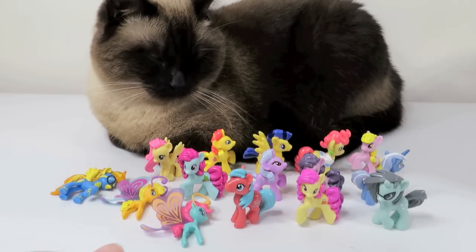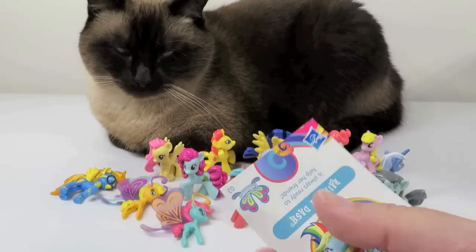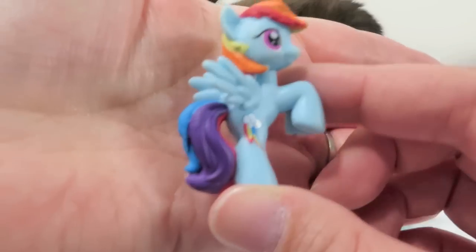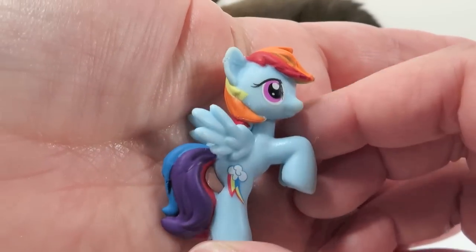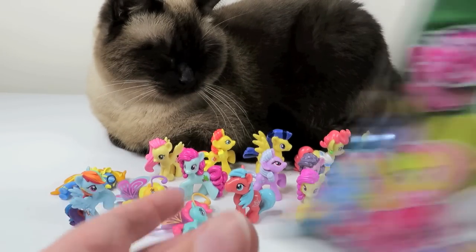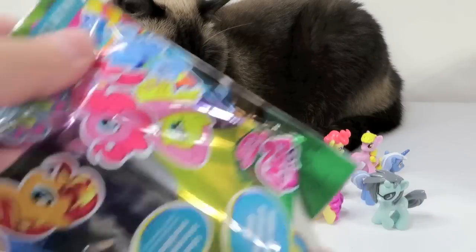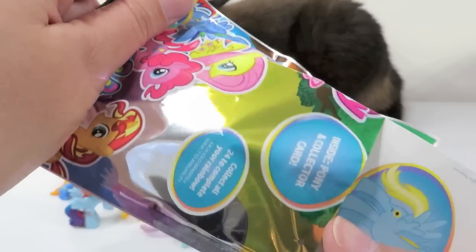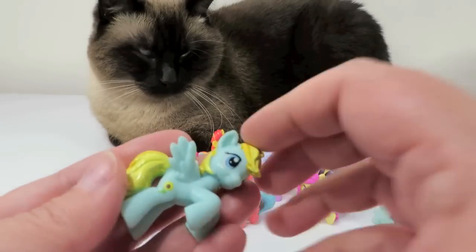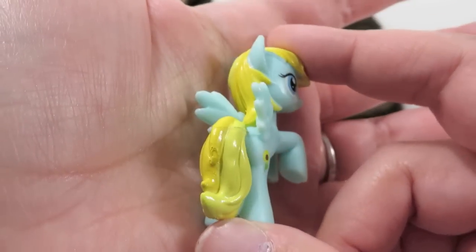This one is AC. AC is going to be Rainbow Dash — always ready to help her friends. She's very cute and colorful. She has her little cutie mark down there and the rainbow hair. That's AG. AG is Helia — cheerful and friendly to everyone. So there's Helia. She has a little sunflower cutie mark.